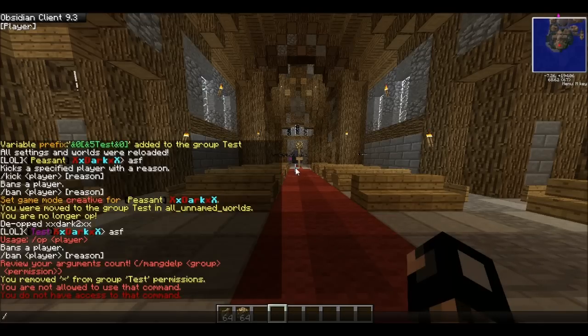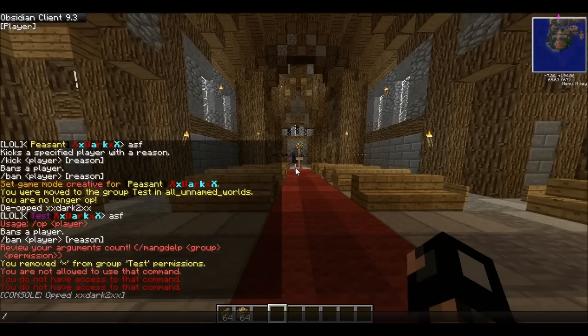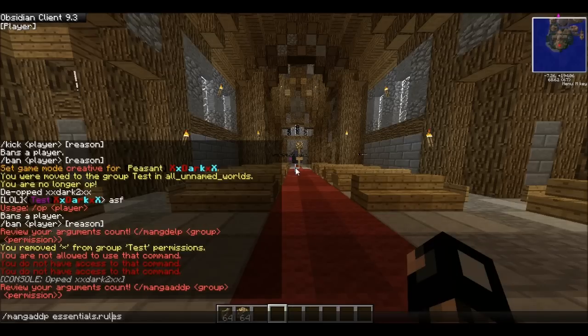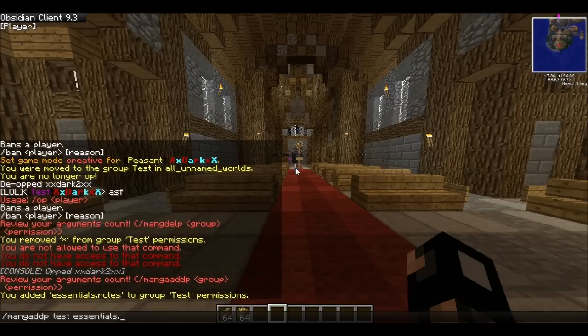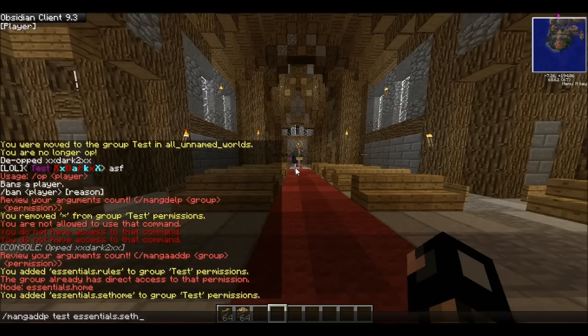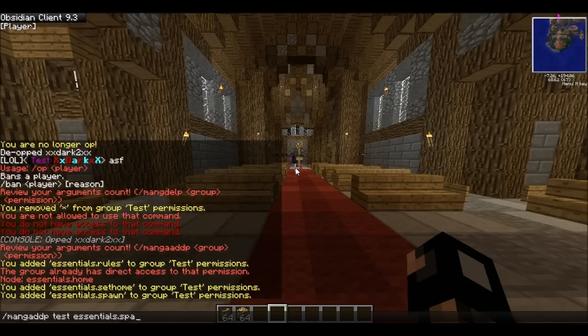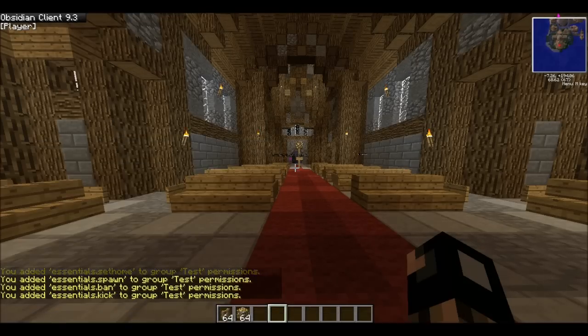So now that's done, I cannot do anything. I cannot ban, I cannot kick. I'll op myself and then add certain permissions. I'll do man g add p test essentials.rules, essentials.home, essentials.sethome, essentials.spawn, essentials.ban, and essentials.kick. Now we can man load.